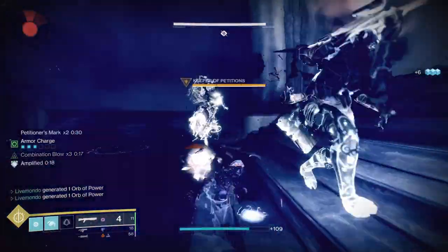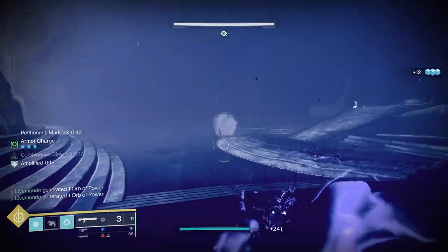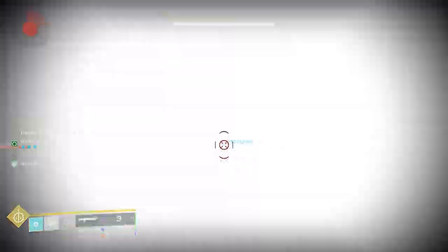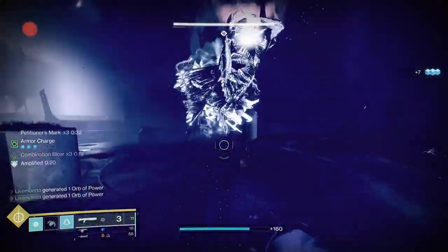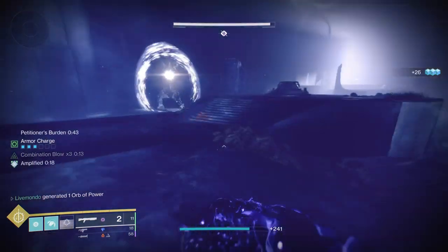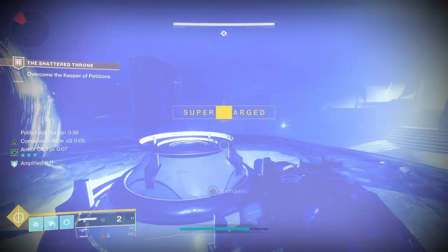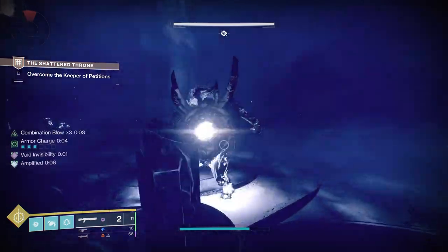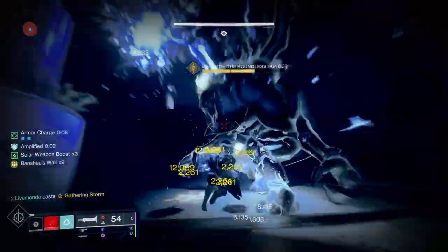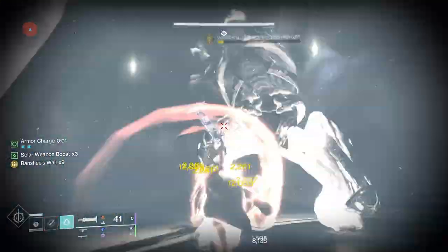I've had a problem for a long time with Destiny where I still feel like they're stealing our options — I don't like having to use what they dictate needs to be used instead of me picking what I want to be overload and unstoppable. Too much freedom is too much choice, I suppose. But your loadout should obviously follow the activity and the subclass. Sometimes your weapons will synergize with your subclass — if you're using Void and grenades cause your void weapons to have volatile rounds, you'll want to spec into that for your ad clearing weapons.